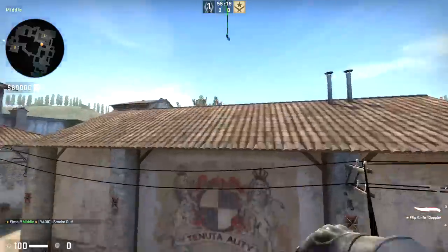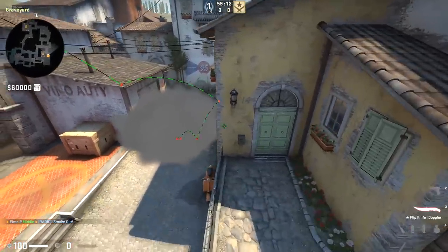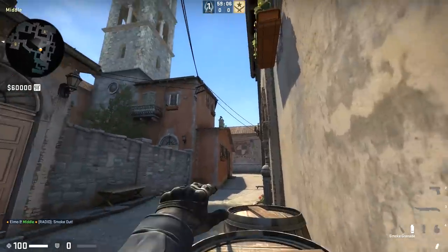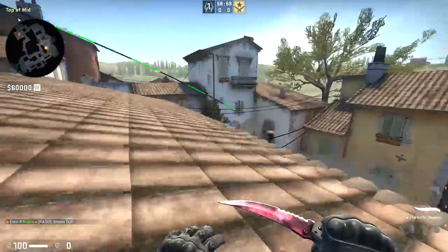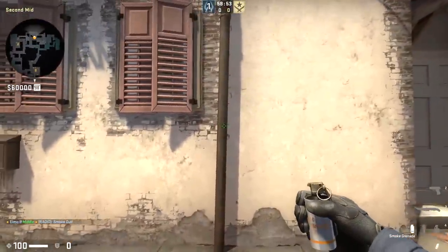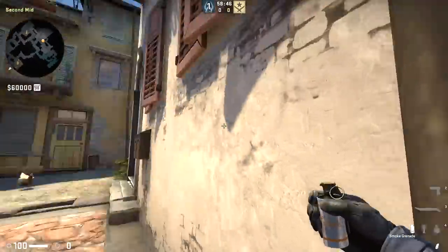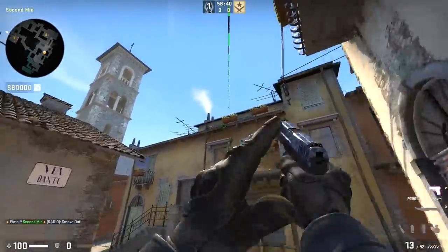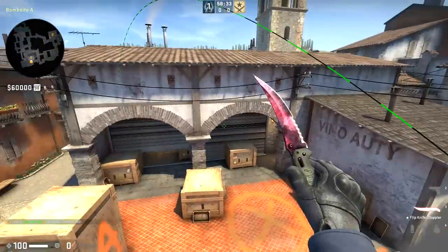On Inferno, most of you probably know this smoke — it's a very fundamental one you need when hitting the A site: smoke off the back of this site area so you don't have to worry about anyone coming from that area. But there are other ways to do it thrown from different locations, which can also be used as a fake. There's one from this barrel — aim between the two points you can see, do a jump throw, and that's another way to smoke this. Good if you want to fake it and go back towards B. There's also one that Astralis uses when they want to send a player in towards halls later on — line up with the pipe, find this marking on the wall, and again it's a jump throw. There are just multiple ways to smoke off this very fundamental smoke on this map, giving you a lot more options.